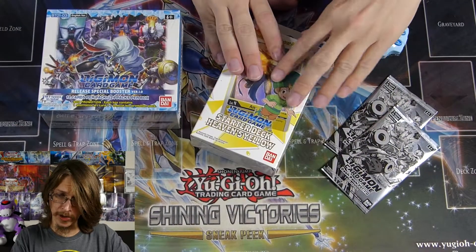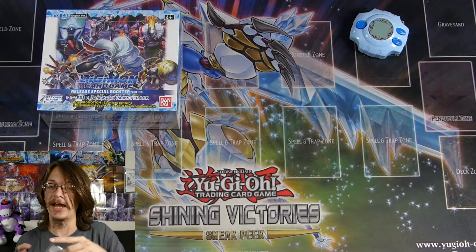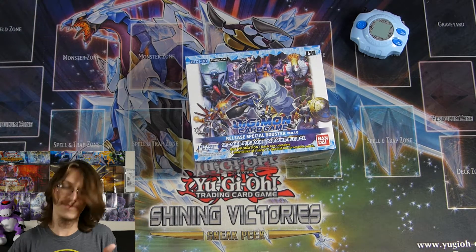The Digimon release special booster, the first version, has been released along with three structure decks. I only got the Heaven's Yellow; the card shop was out of the other two. I originally wasn't going to do an unboxing, but it's a new game and I haven't done an unboxing video for a while, so why not. I'll do the structure deck last and open the box toppers after the box itself.